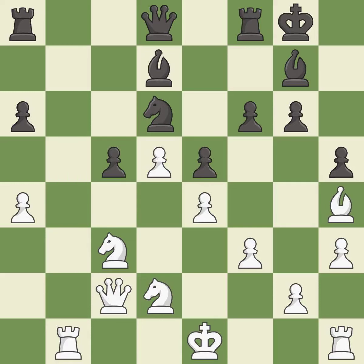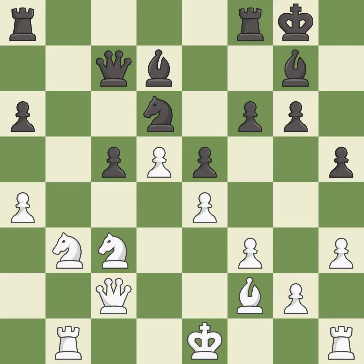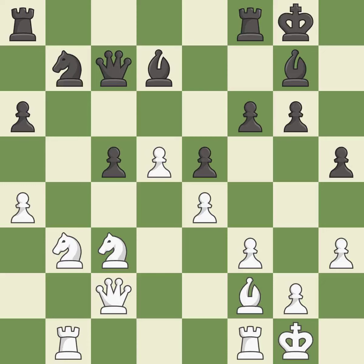This moves the Bishop to safety — it is best. This moves the Bishop to a better location, allowing it to control more squares — it is best. This defends a Pawn that was under attack and had no defenders — it is best. Very precise. This protects an under-defended Pawn that is under attack — it is best. The Rooks can see each other now, allowing them to provide mutual defense — it is best.